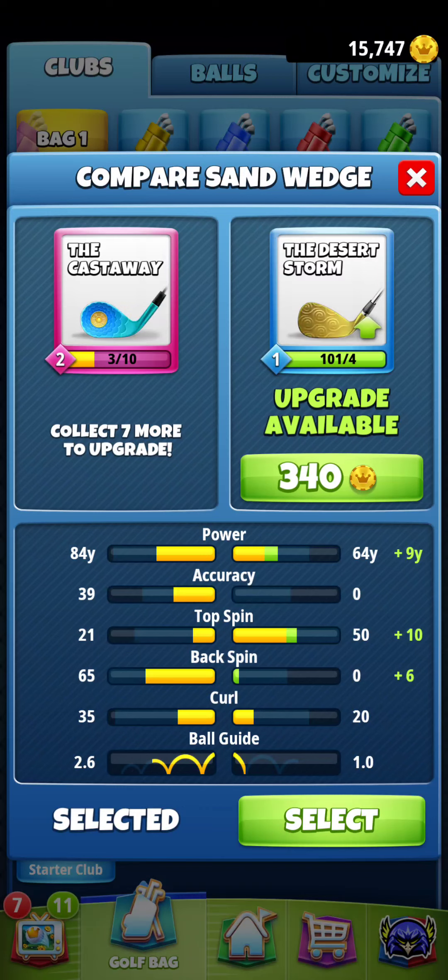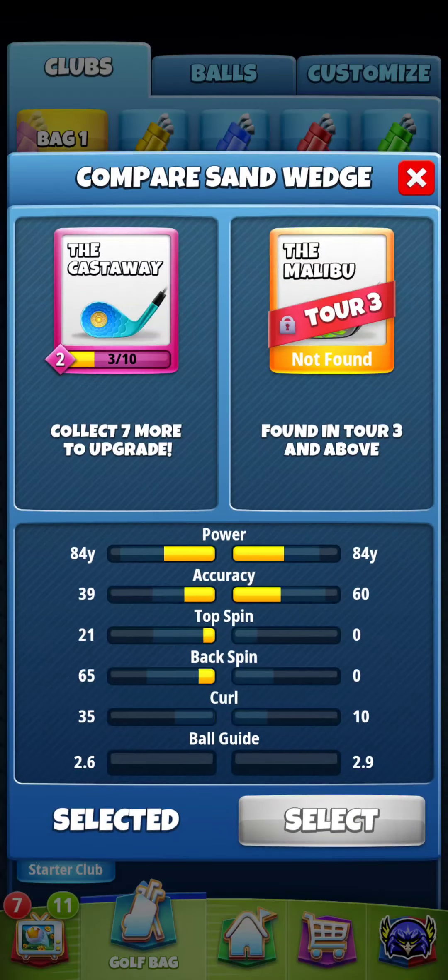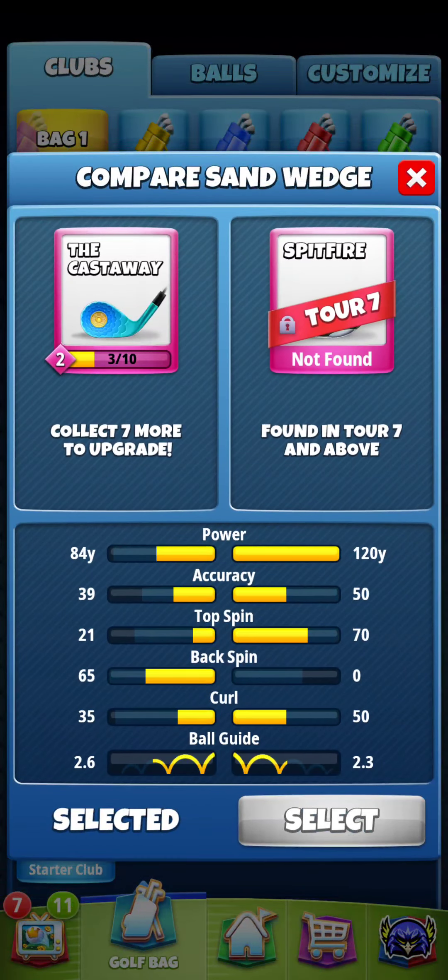The Desert Storm is not one I'm going to upgrade — I'll let it sit with 101 cards over four even though I could upgrade it several times. I'm not spending coins on that. I'm after the Malibu, and eventually the Spitfire, which is the club I really want. But it doesn't unlock until Tour 7 unless you get lucky in a chest.